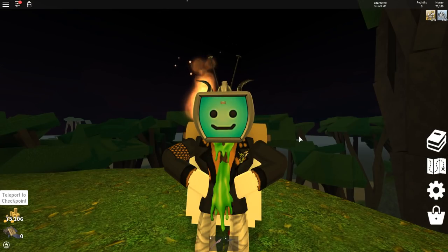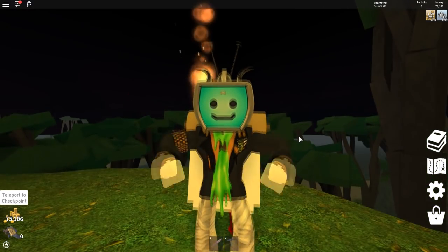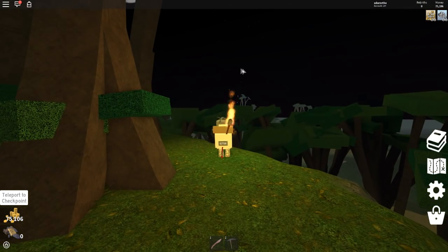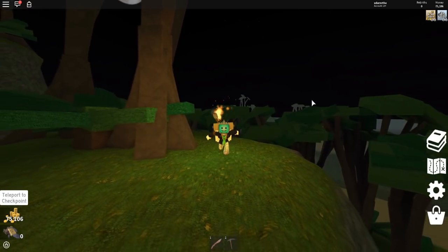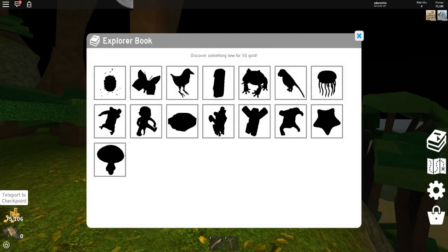They have added a few new things to that. But before we actually talk about the island itself, they added mini islands — you heard me right — surrounding us right now. In the distance, there are islands we can swim to or use some new things to get to a lot quicker. They also added the Explorer book where you can discover things for 50 gold. You discover something, you put it in the book, and you get gold for it, which is pretty cool.